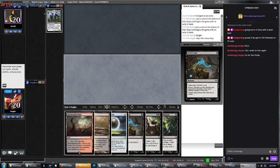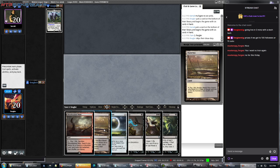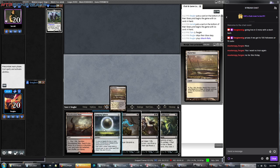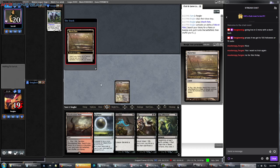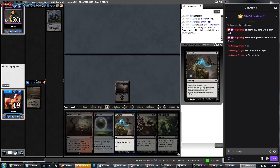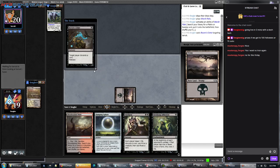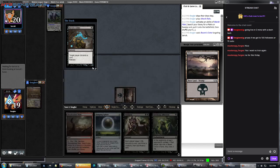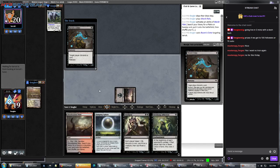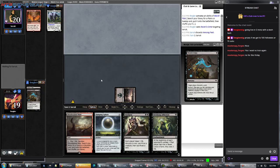Another note I missed in the deck tech is that LaRusse can replay destroyed Damping Spheres — that's a nice one. I'm just going to fetch a Swamp because I know he has Blood Moons. Now we'll Raven's Crime him and yield no possible plays.